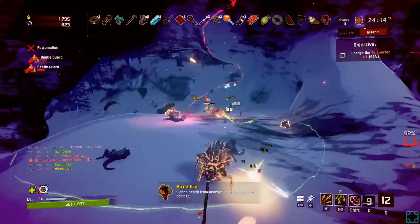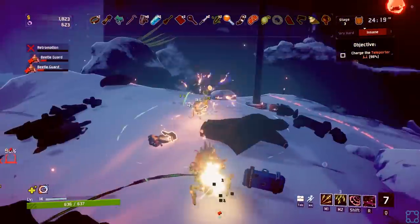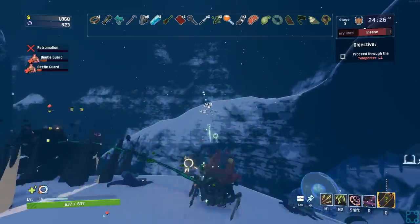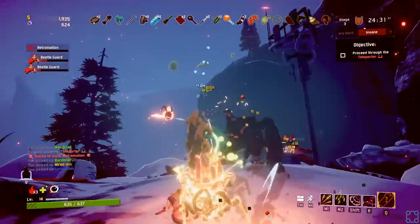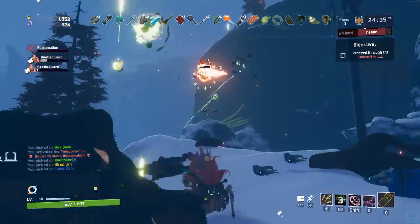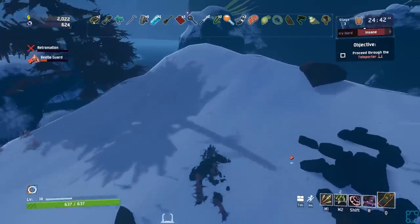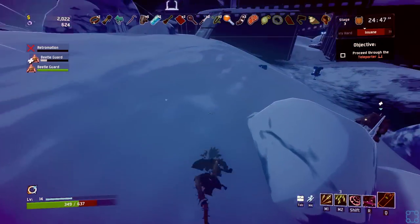Mired urn — siphon health from nearby characters while in combat. That's new. Yellow items are the one classification that only drops from bosses, and they're kind of nice. It looks like I'm actually pulling off of my beetle guard as well. I wonder if you pull off of me. I'm probably the most value I could provide to the run today — just to be a juice box for you.